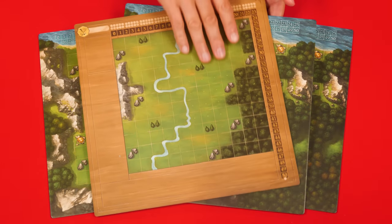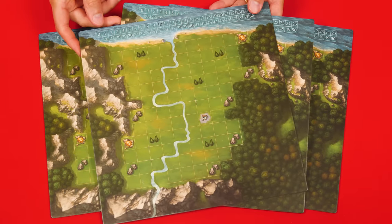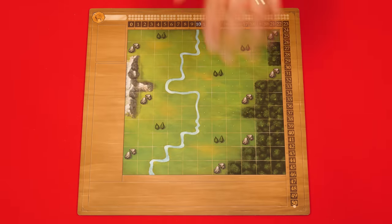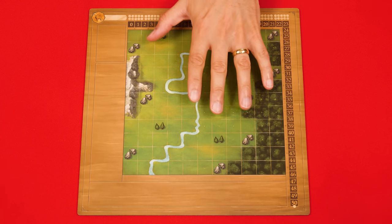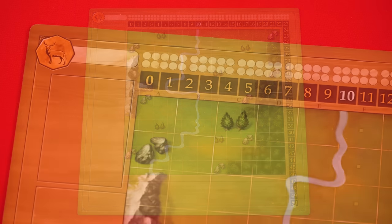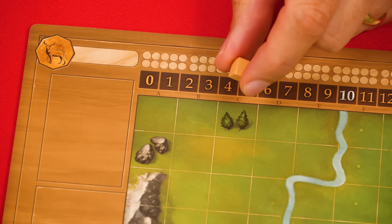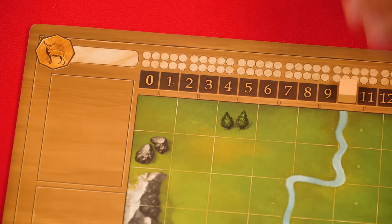To set up, each player takes one of these double-sided game boards. We'll be setting up a game with two players, so we'll return the rest to the box. Make sure your board is on the side with an animal showing here — this will be your board for all 24 games that make up a full legacy campaign. Personalize it by writing a name for your city in this area here.